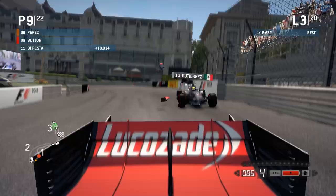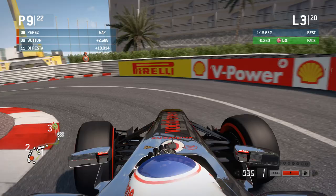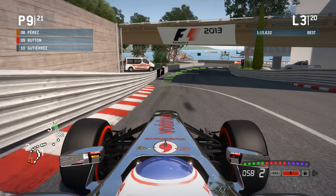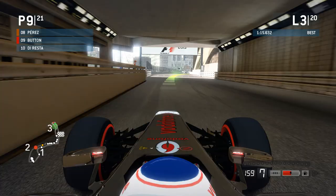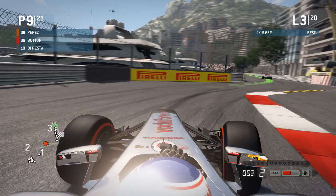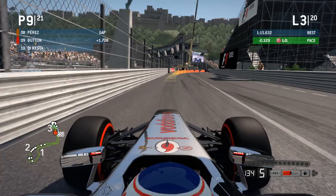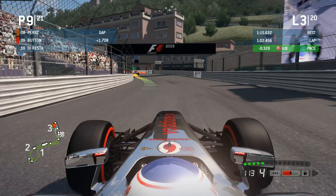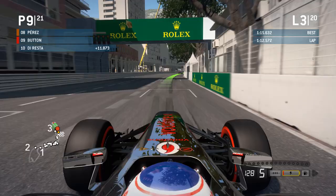The opportunity arises to go around the other side of Gutierrez and we've done it — though Gutierrez has hit the barrier through understeer with no contact made. We've gained a place and we are up into P9. Next up is Perez, who seems to have held position from the start. He's got a massive gap to the top seven though. Purple sector one — it shows we have got pace in this McLaren. This is probably the start of McLaren's decline in 2013; they didn't win any Grand Prix that season.